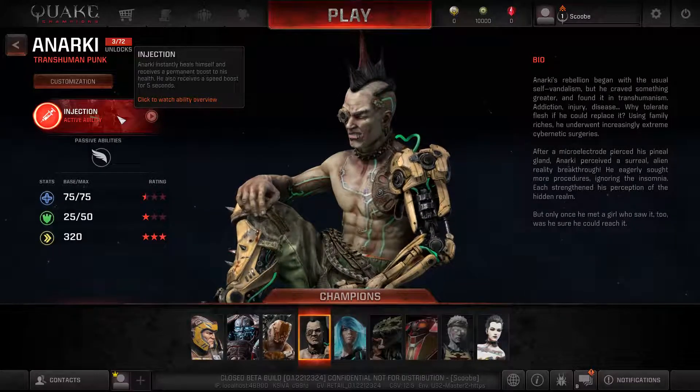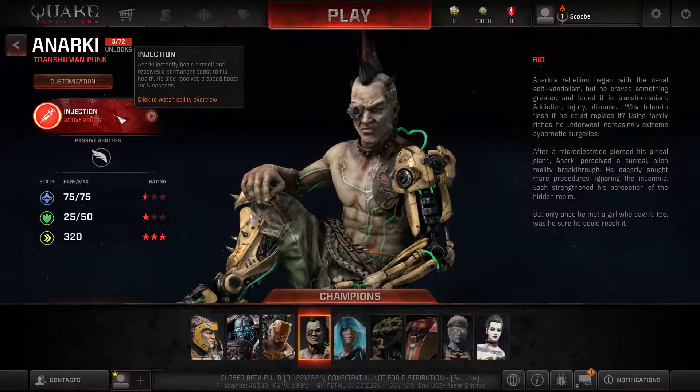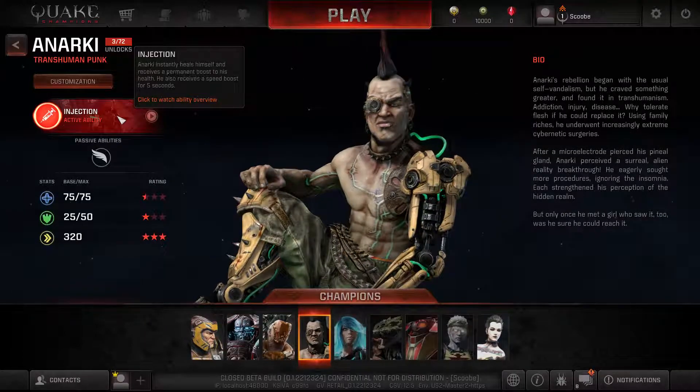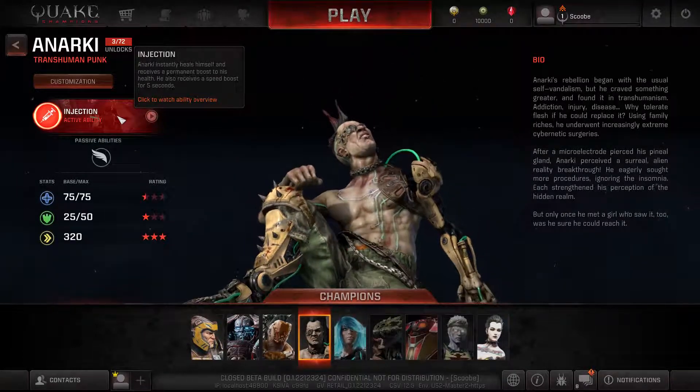Anarchy's custom ability is Injection. Anarchy instantly heals himself and receives a permanent boost to his health. He also receives a speed boost for 5 seconds.